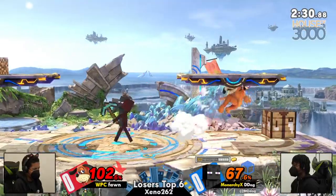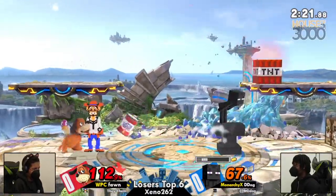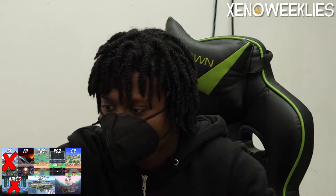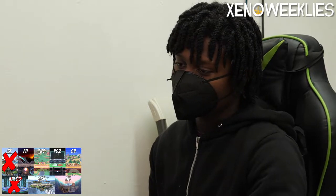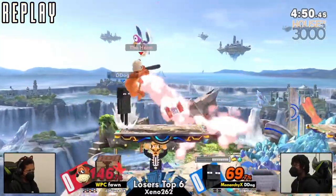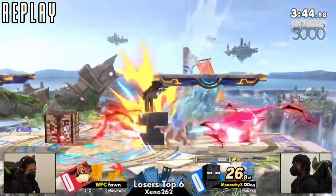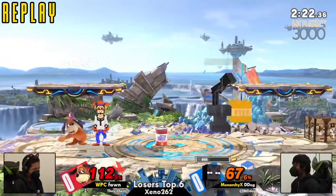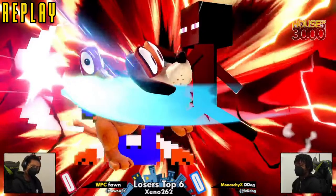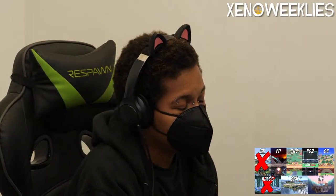I thought the up smash was coming as soon as I saw that fair hit. There's a lot of bombs going on — we have TNT, we have Can, we have forward smash. The biggest thing was it was very distracting. There was Fawn having to make sure the Can was going a certain way, there was TNT exploding, and then D-Dog recognizing the opportunity to roll and just charge for a smash. Bop. Fawn was still in end lag — nothing you could do about that raw F-smash coming out. Let's see if D-Dog can keep up the momentum and move through the loser's bracket.